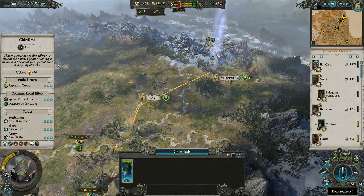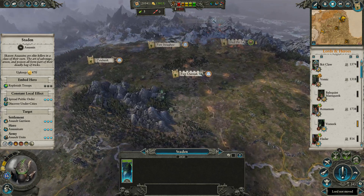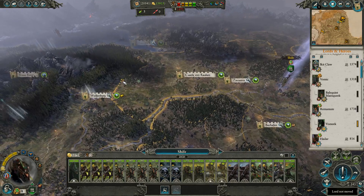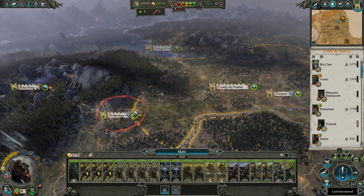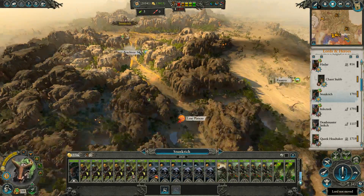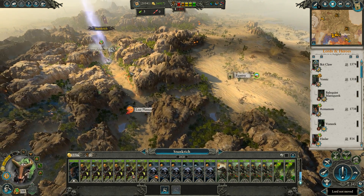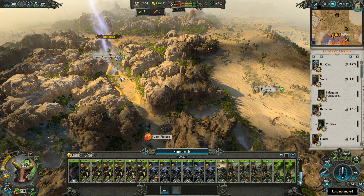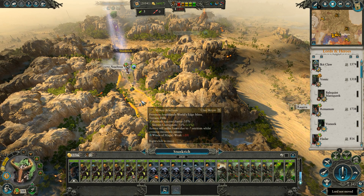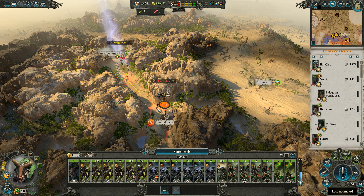We also have all of these agents who pretty much just need to do the same thing. We should probably send one or two of them west. Shife is over here — Shife is the one that we were going to send to the ex-Bretonnian North, because we are going to probably need more than one army playing defense over there. Stunkrich probably needs to creep southward. We don't have a good sense of where the Lizardmen armies are. This is the last place I can be in before taking Mountain Pass attrition. I could get all the way into their territory safely — let's do it. Let's perform a scouting mission.